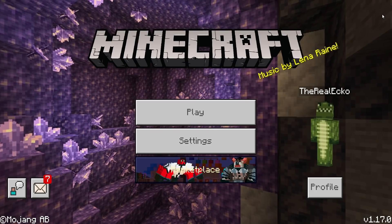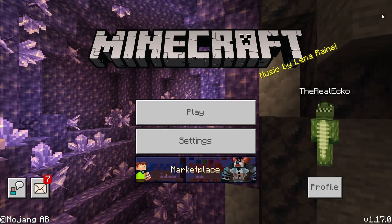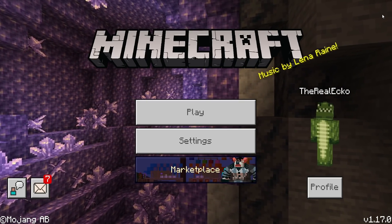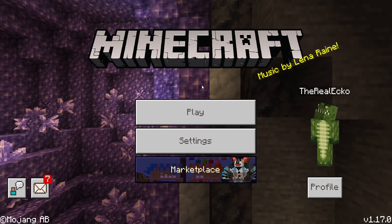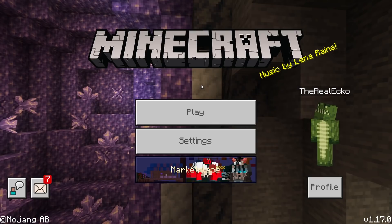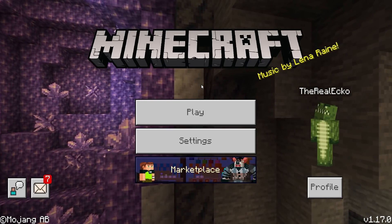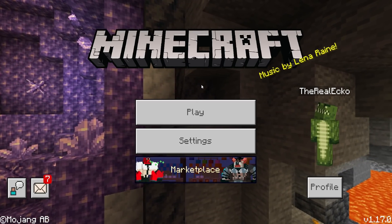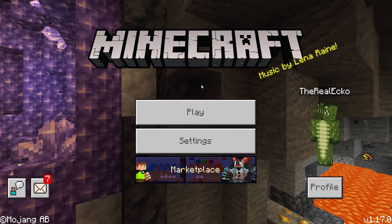Welcome back everyone, my name is Echo and I hope you're having a fantastic day. Today's Minecraft video we're back on Minecraft Pocket Edition, the Bedrock version. This is version 1.17.0, now available for iOS, Android, Windows 10, Xbox, Switch, PlayStation 4, PlayStation 5, and Minecraft Java Edition. Today we have the official release of Minecraft 1.17 Caves and Cliffs update part one.